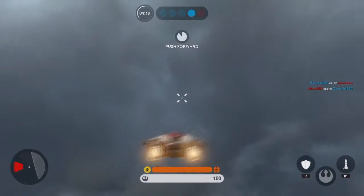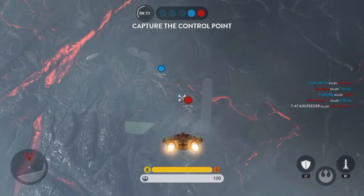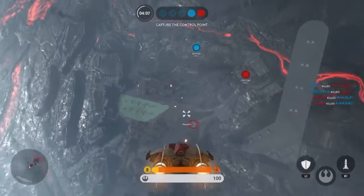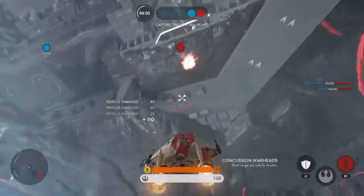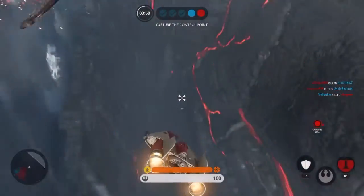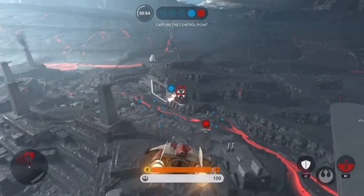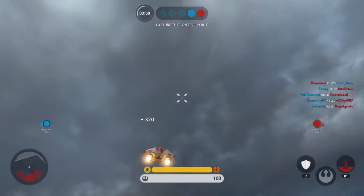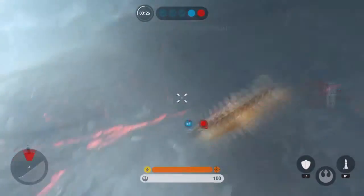Always watch your mini map. Normally when I'm on foot I don't watch the mini map at all — I'm always watching the big screen — but when it comes to flight combat, I'm always watching the mini map. It's definitely the best way to figure out what direction they're from you, or where they are in relation to you, on a 360 horizontal axis.